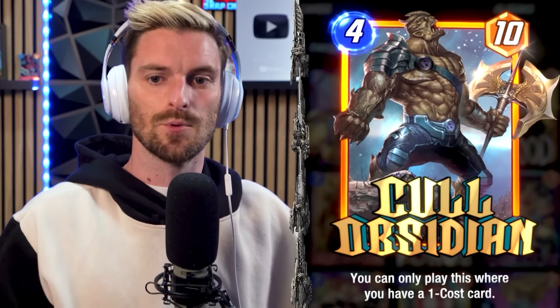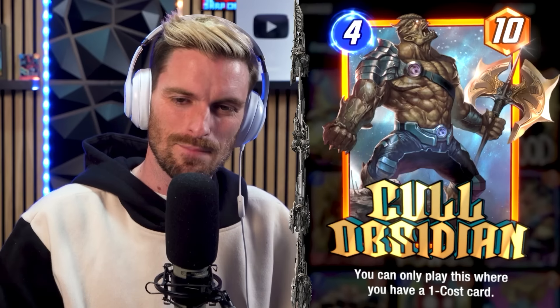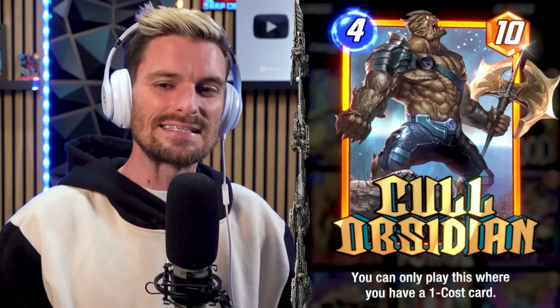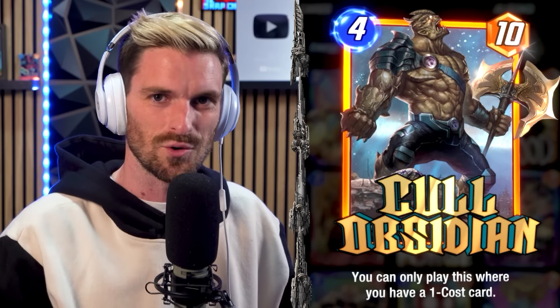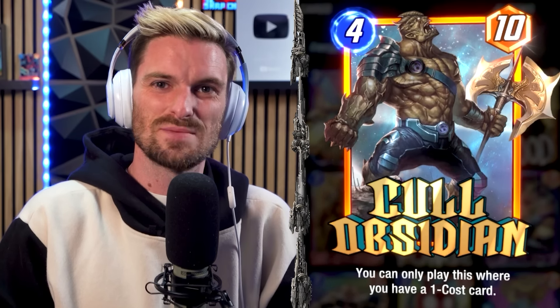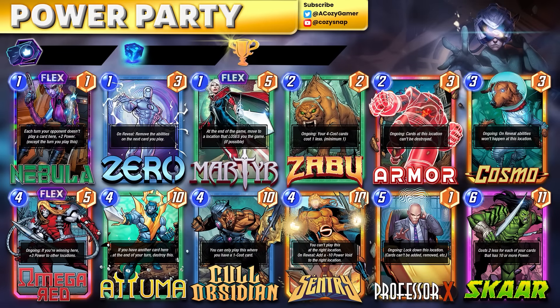When it comes to decks to play Kull Obsidian in, a couple are creeping toward the top. Fun ones like Zoo and Bounce have decent synergy. Werewolf by Night decks are also solid — I stayed away from Annihilus as a whole because he's already good and I wanted to see what else Kull could bring to the table. But the two clearly obvious archetypes are Thanos and big-boy power decks with Zabu.